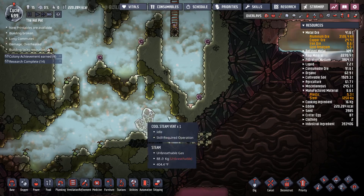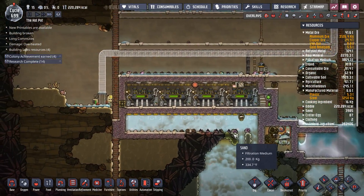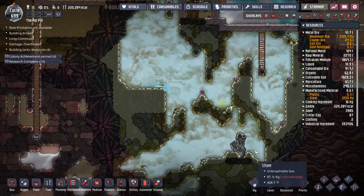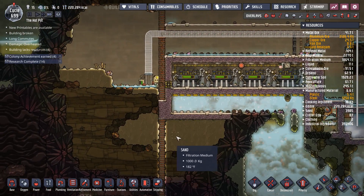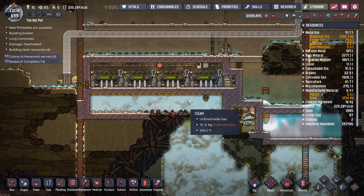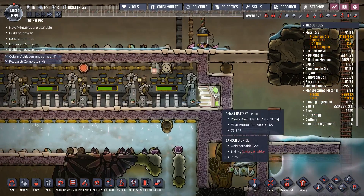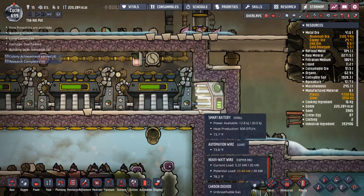I could heat up the steam a little more, and I could constantly do a ton of maintenance down here. Eventually I'll probably have some kind of liquid lock leading into this area — maybe using oil or something that I know will not boil at some ridiculous temperature. Right now it's still running fine, and I do have this on automation so it's not running all the time. I don't want to waste all this heat if I can store it somehow.